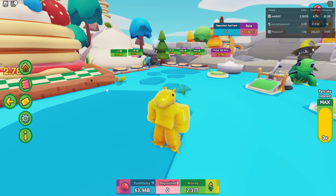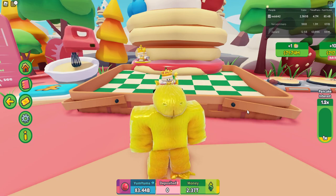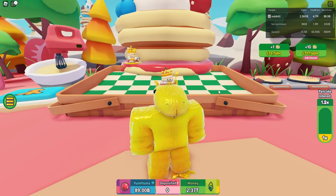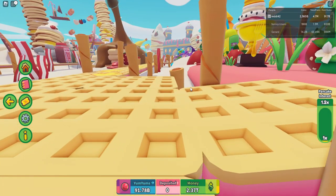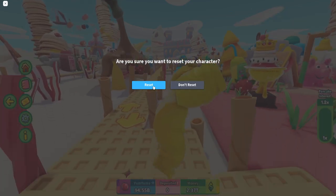Now let's go over the times three interest glitch. Leave the game — as you can see we're back to one times pancake interest. They might patch this if people start showing it, but to get times three instantly, just reset your character about three to seven times.